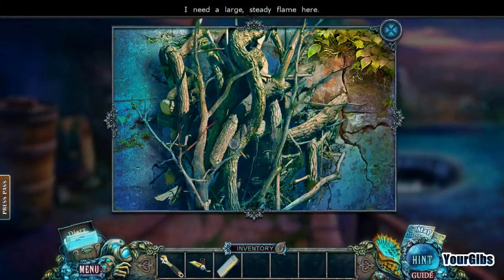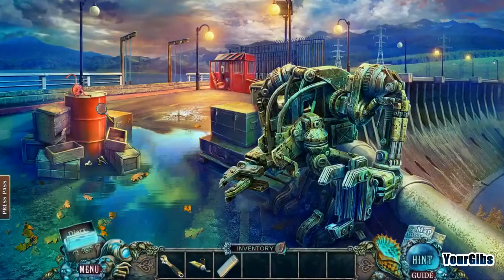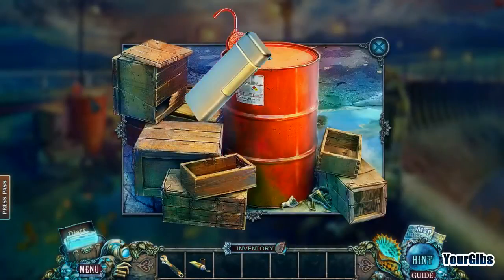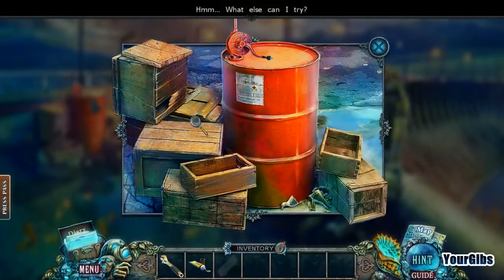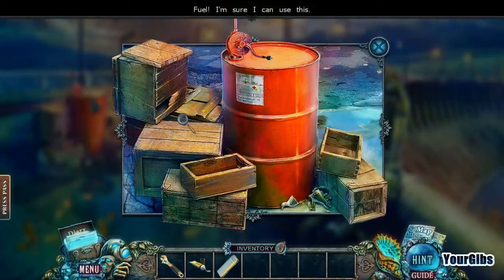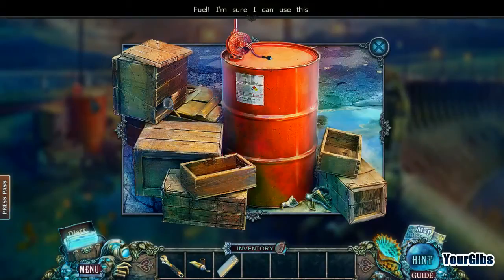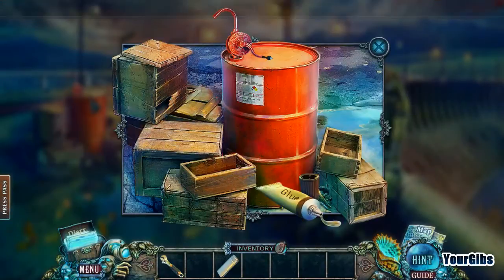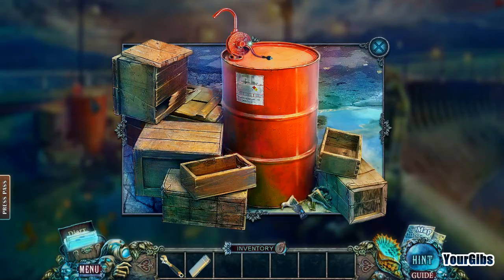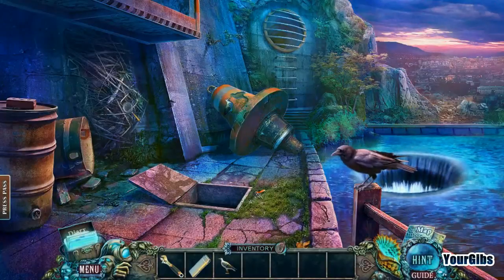So we have glue and a lighter — is this gonna work? We need a large steady flame. I should fill up my lighter somehow. Oh, I see — we gotta glue the bird together! Now we have two goals. There's a hypnotic scene — we'll come back to that in a minute.